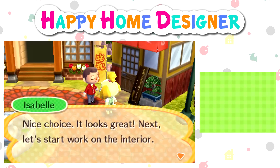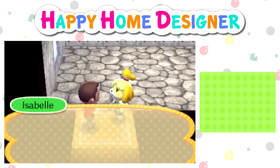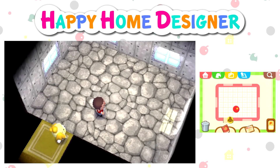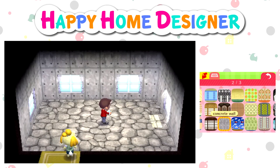Nice choice, it looks great. Next, let's start work on the interior. How much room have we got to work with? First of all, I'll see if it's the right shape. I don't know, it's not the right shape. If only I could change where the door is. This is going to be tricky. So, first up, we're going to change the walls and the floor, as usual.